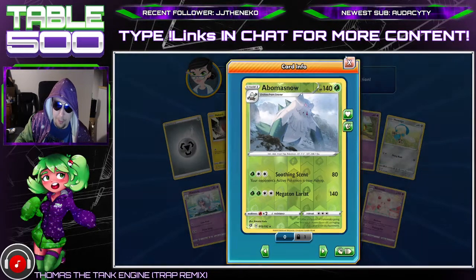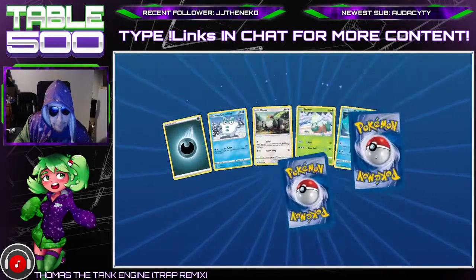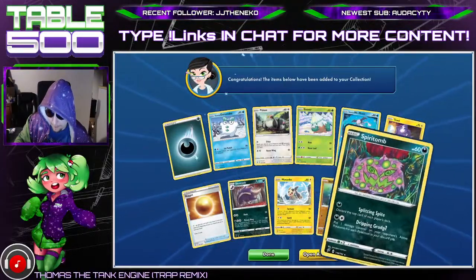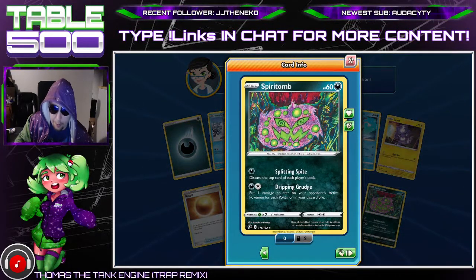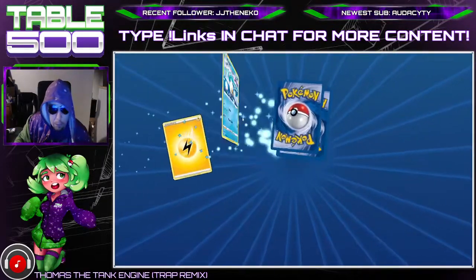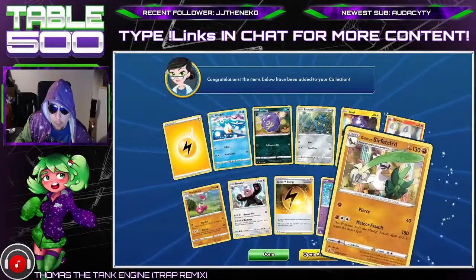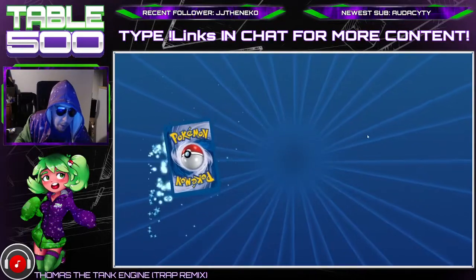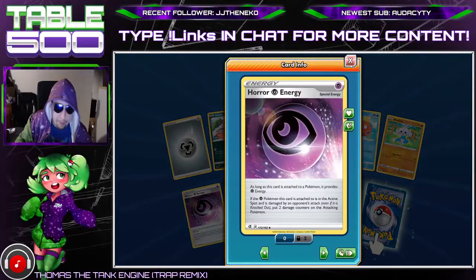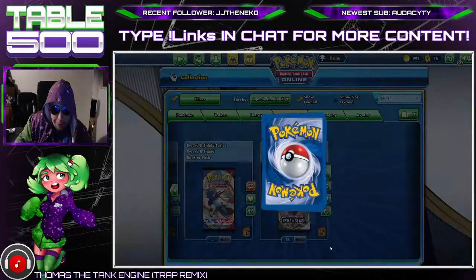We haven't had a single Horror Energy yet, so that's kind of unfortunate. Another Nugget — not gonna have to buy those, that's nice. What's this thing do? Discard top card — not very good. Speed Lightning Energy is pretty good, not a bad pull at all. Another Horror Energy — I was just talking about how we didn't get Horror Energy. And another Nugget, so we are on three Nuggets.